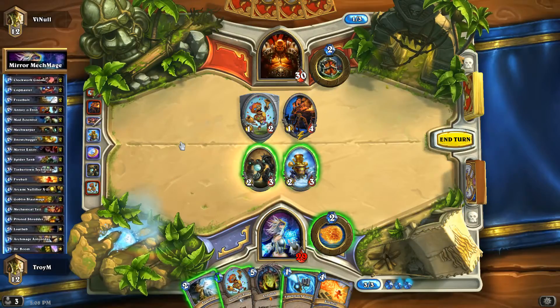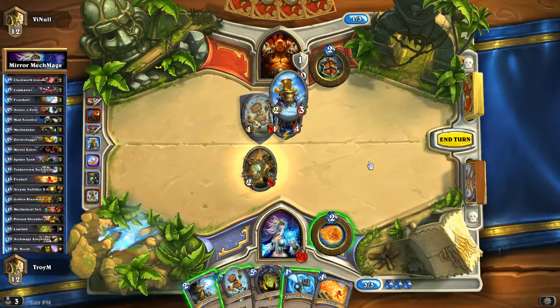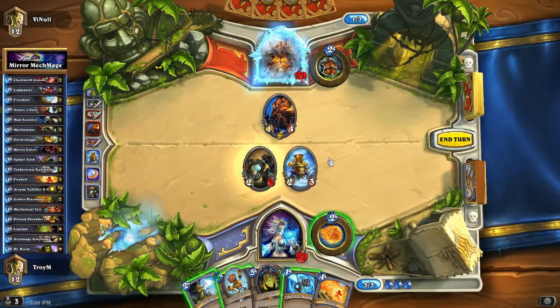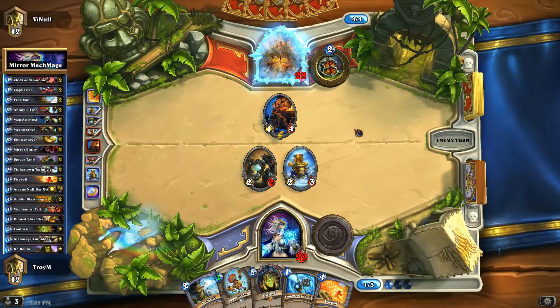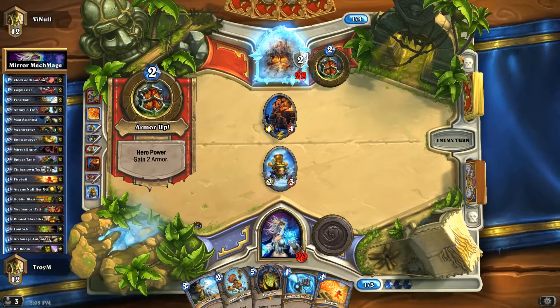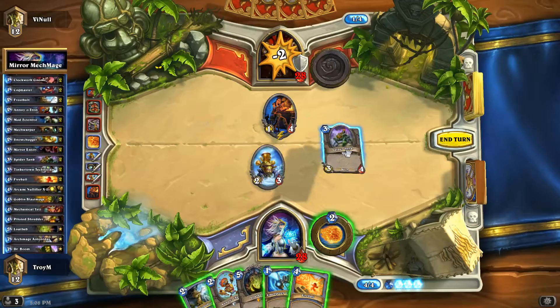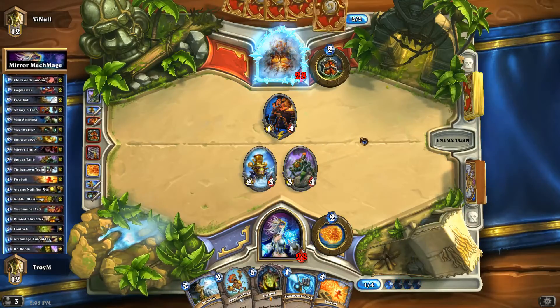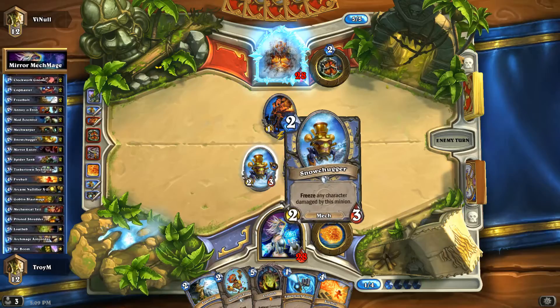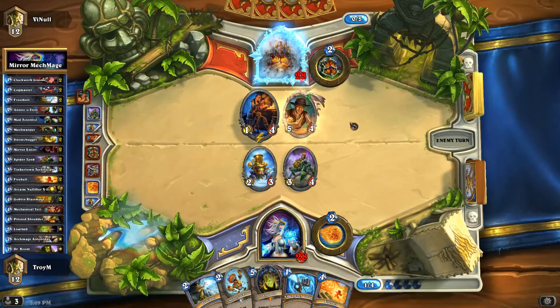I'm trying to figure out what I should do — should I frostbolt it? But then I have to attack it and that's not good. I think the play here is I'm going to attack with that and freeze him, so that in case he does have a weapon he can't do anything about it, and then I'm going to ping him. I got a Fireball now. He's going to execute that — well, that's one less execute we have to worry about on Loatheb, Antonidas, or Dr. Boom. I'm okay with him hitting me for one damage. This Snow Chugger is so good in the early game against him — if I was him I'd have hit it and executed it, because it's just going to keep him locked out of using any weapons.